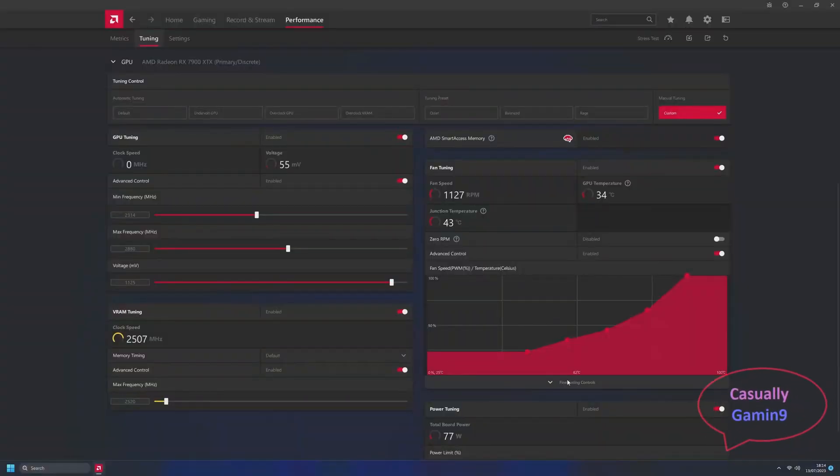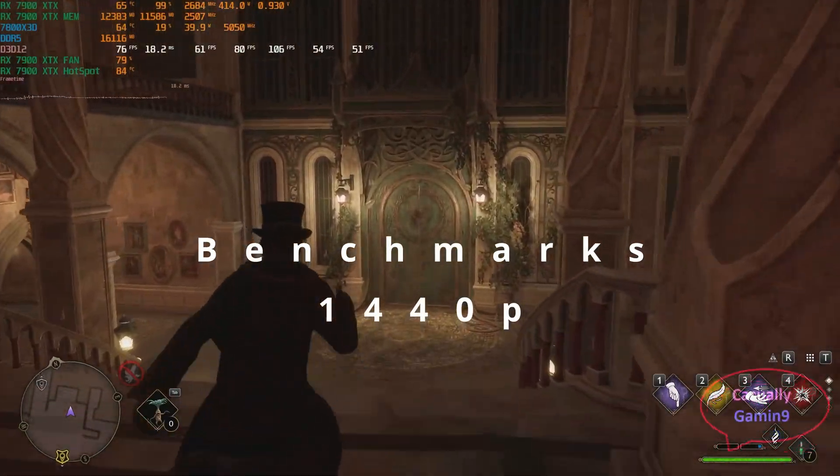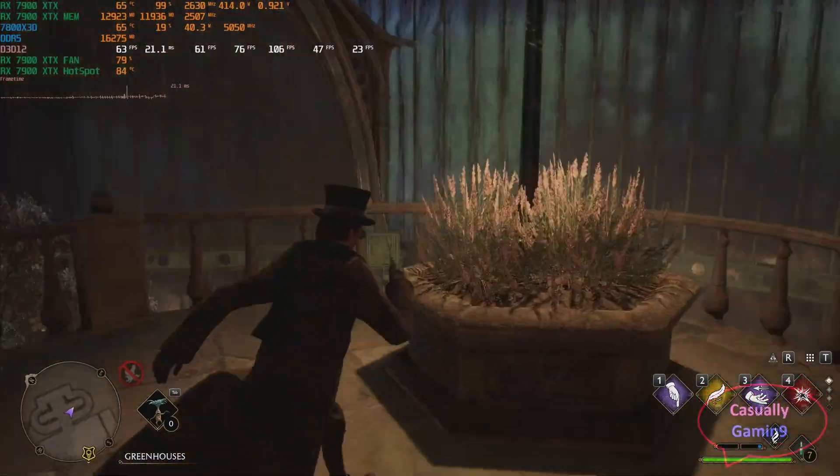Now I'm gonna show the tune settings used for both cards. I've increased the power limit to 15%, tweaked the minimum and maximum frequency clocks, and set a custom fan curve. I'm gonna show just a few benchmark runs, and after that move to the comparison table to see the performance in 12 games.